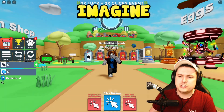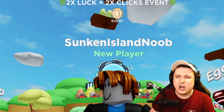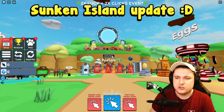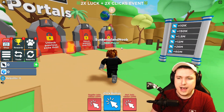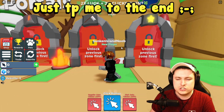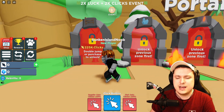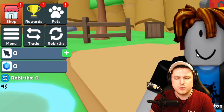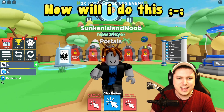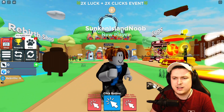Imagine you wake up and start off as the new Sunken Island noob, because the new Sunken Island update is here. Very, very exciting — I'm excited to go check it out. And you're like, oh, I wish I could just go to the final end without any hassle. But of course, you're a noob. You have zero clicks, zero rebirths, zero gems. How are you going to do this? And then you suddenly notice that there is a red exclamation mark on the left. What could that be?